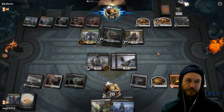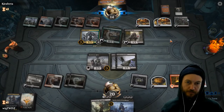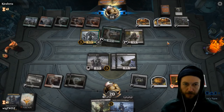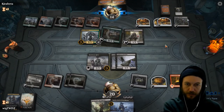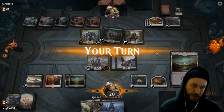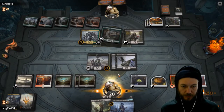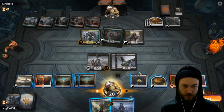Does he have the king in the graveyard, or is he going to search for him? It's not the time to do it just yet, but he can do three damage to me on my turn and draw a card maybe.